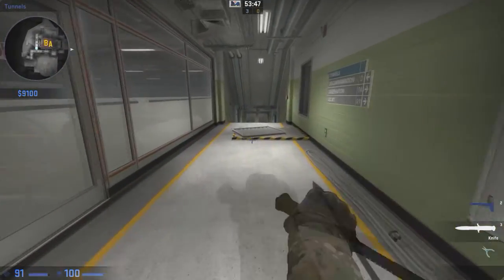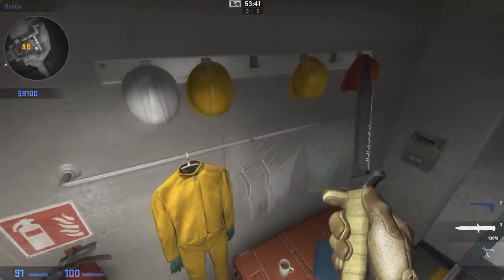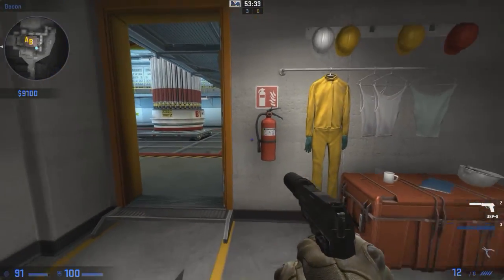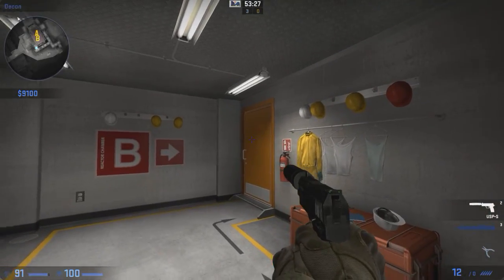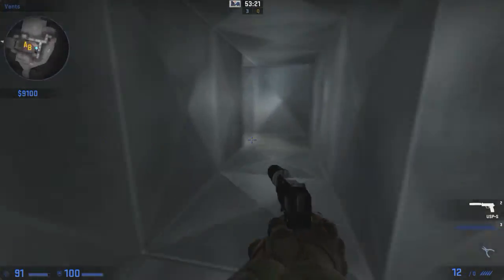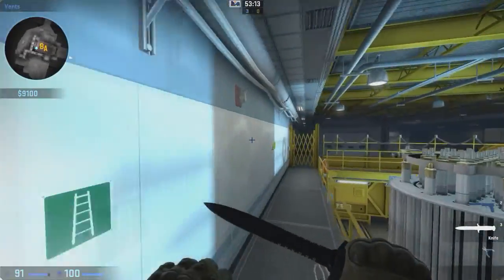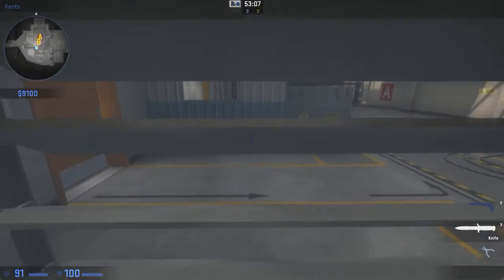I saw a picture of this — it goes all the way around here, so you can still hide in here but people can come from behind. If you plant the bomb here you can close this door — if you hear someone open it, you turn and bam. Here are the vents — you can only go up one side of vents now. That's kind of sad, but actually it's good because if you hear vents you know where they're coming from.